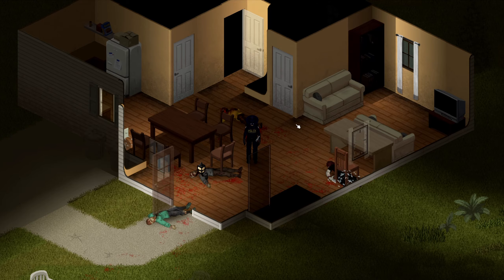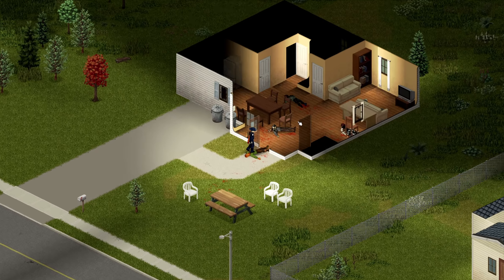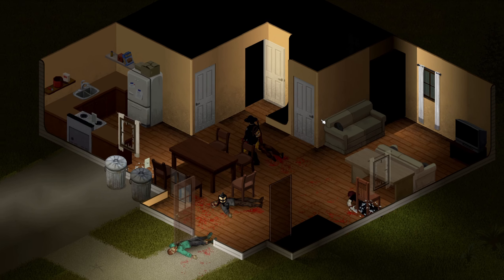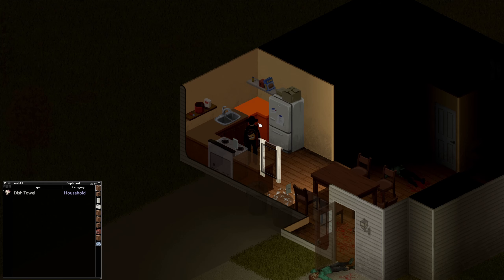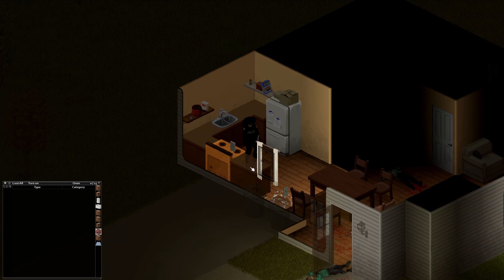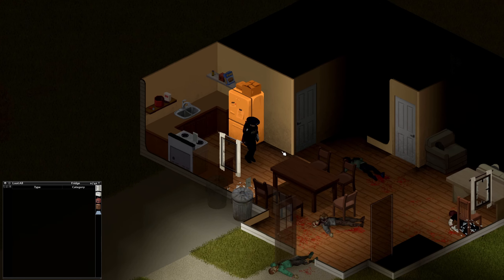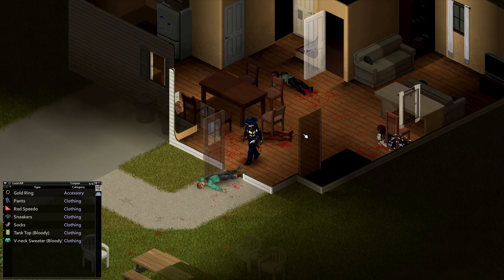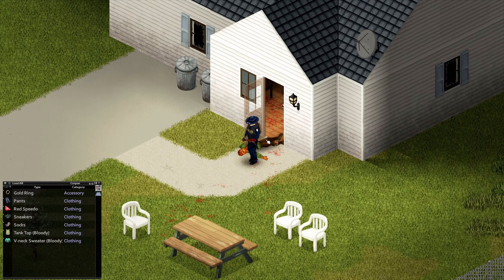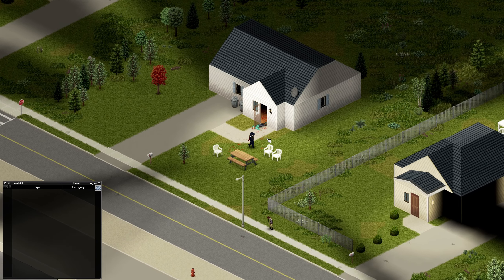When it comes to encountering your first zombie, you'll spawn in a house like this or somewhere else. Your best bet is to look inside through the cupboards — sometimes you may find kitchen appliances like a griddle pan or a rolling pin that'll allow you to engage in zombie combat until you find a better weapon like a baseball bat, axe, or even a katana if you get lucky.